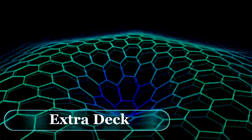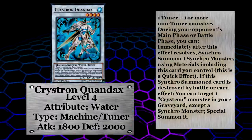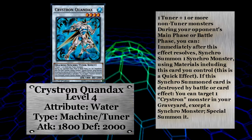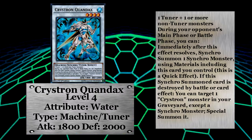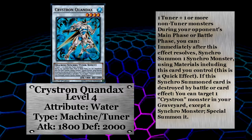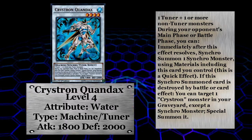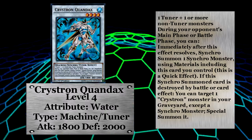Since this is a synchro-heavy archetype, there will naturally be some extra deck monsters too. First up is Christron Quondax — this is the main synchro tuner you'll be using, but there are others you can run alongside it. Quondax has 1800 attack and 2000 defense for a level four, and just like all the other tuners in the Christron lineup, Quondax synchros on your opponent's turn. This time though you don't have to synchro into a machine type, so keep that in mind. If Quondax gets destroyed before you have a chance to synchro with him, you can special summon a non-synchro Christron monster from your grave.